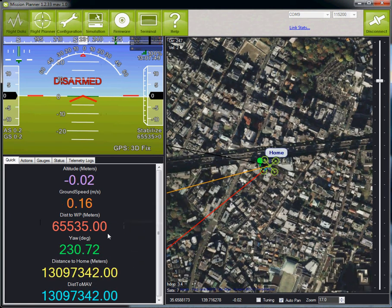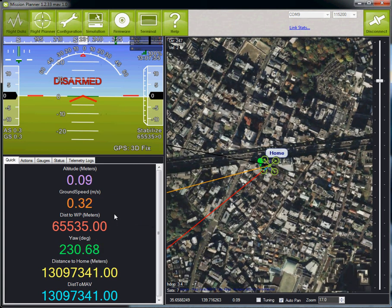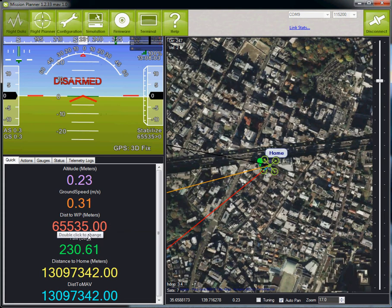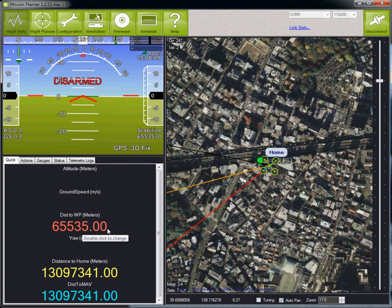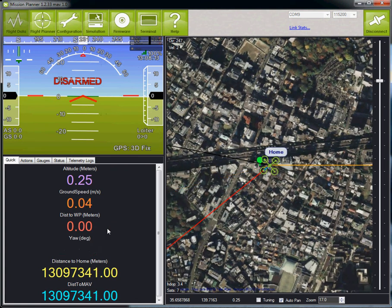The distance to waypoint, when you have no waypoint set, defaults to negative one. Unfortunately, there's a display issue where we're displaying a negative number using an unsigned integer, so it becomes 65,000. This becomes a reasonable number as soon as you enter loiter or start a mission. I'm going to enter loiter now — and it goes to zero.